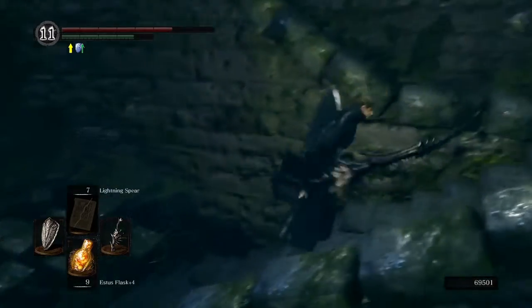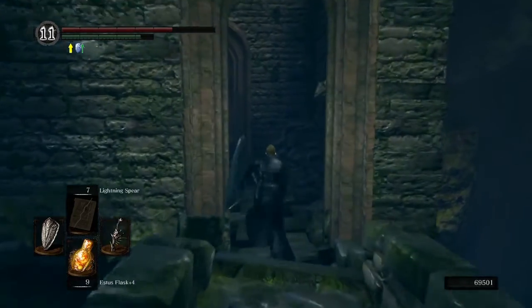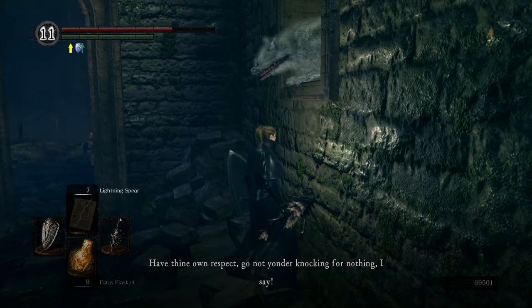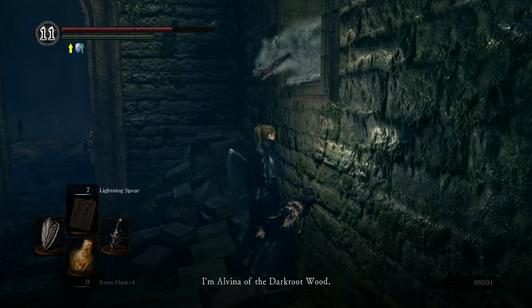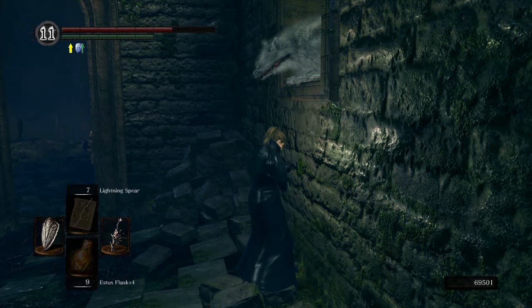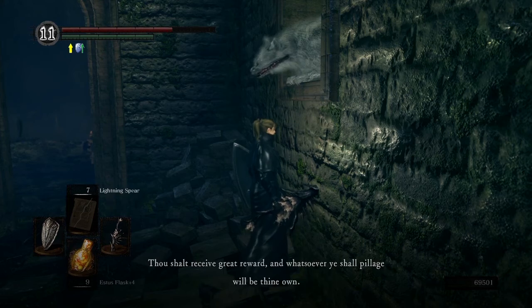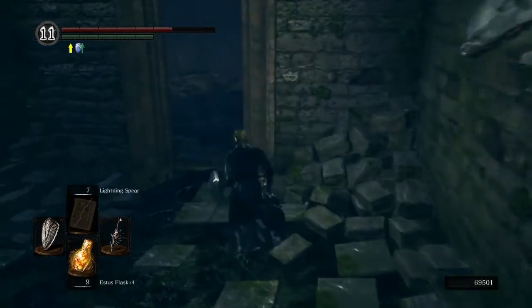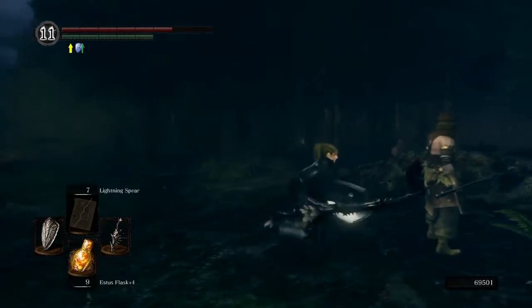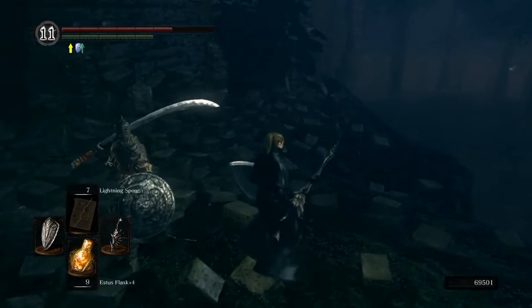Before we do anything with those guys, we have Alvina to talk to, and we will join the covenant. It's kind of hard to actually do Alvina's prompts because she asks a very weird question at the beginning. You might think the answer is no, but the answer is yes. We get the ring. So now, for now, they cannot attack us — they will not attack us unless we attack them first.